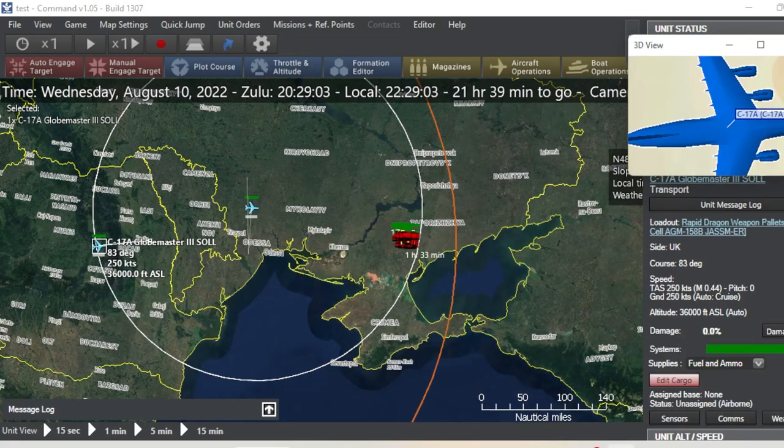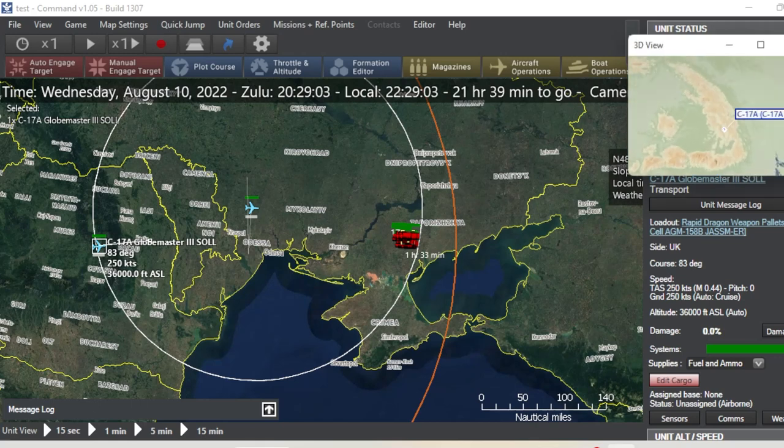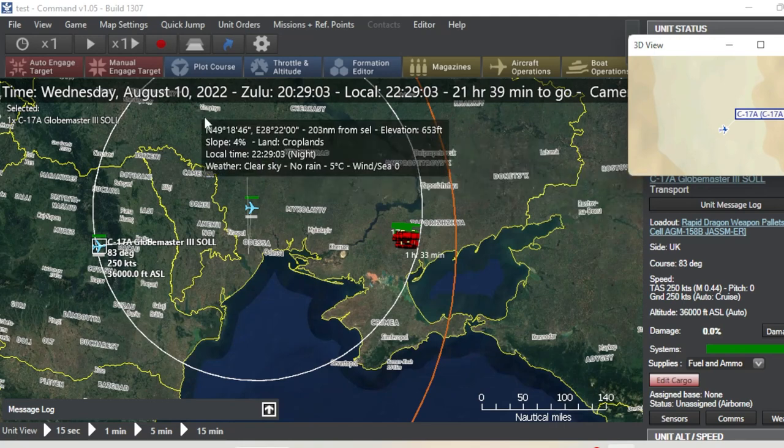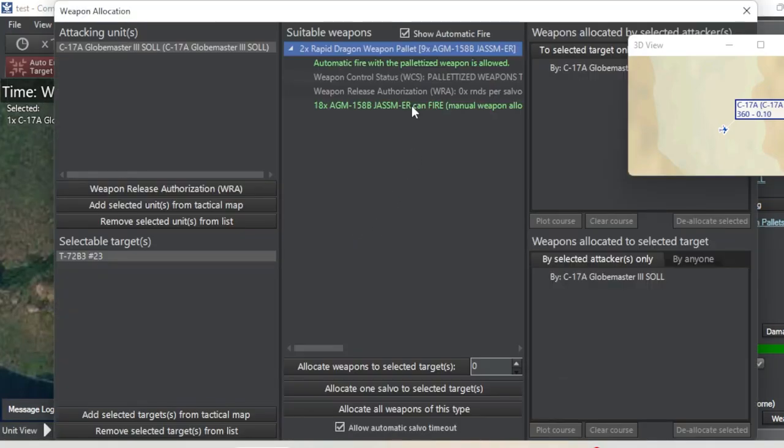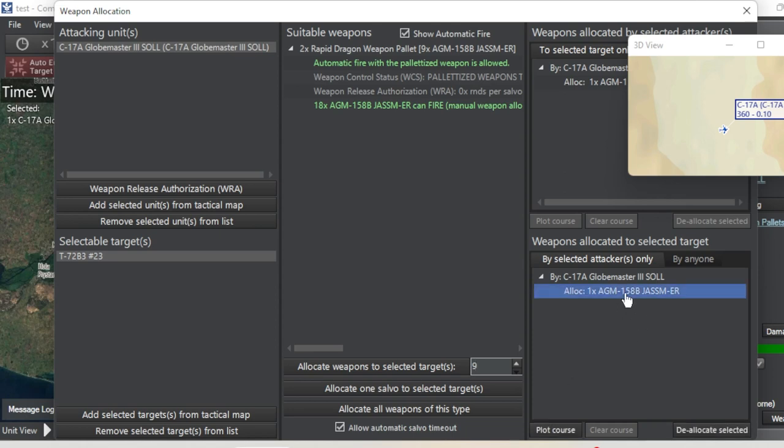We're going to click on our C-17, get a better look at it. Four engines — good looking aircraft right there. Then we're going to begin targeting units for our AGMs or our Rapid Dragons. We're going to click on this unit right here. We're going to click on our 18 AGMs. We're going to allocate nine of them — actually, de-allocate that one. Allocate one.